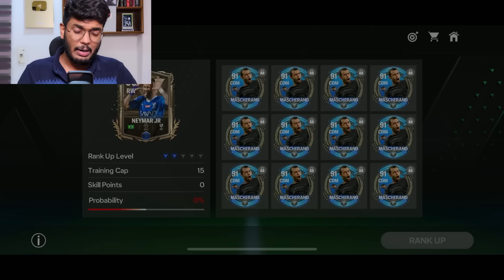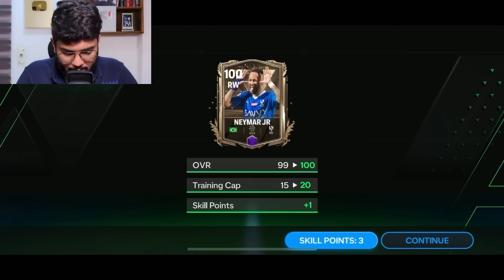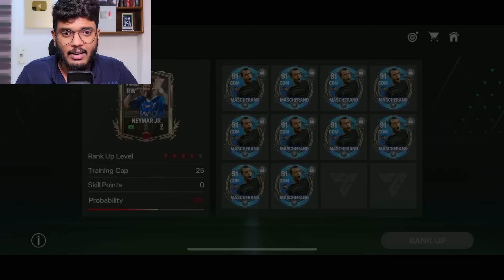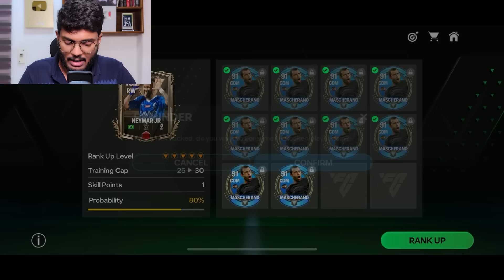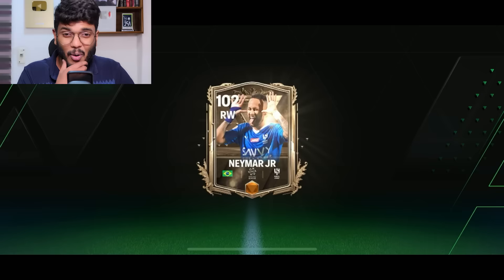Now it's time to rank him up. I'll go with one Mascherano first — that's a failure, but I'll try 50% again and this time it's a success: 100 OVR done. On to 101 OVR — going with three Mascheranos, 60% success, so he's now a 101 OVR right winger. Finally, 101 to 102 — I risk eight Mascheranos and that's a success! We saved around four or five Mascheranos overall.